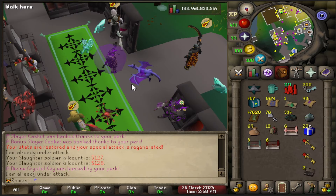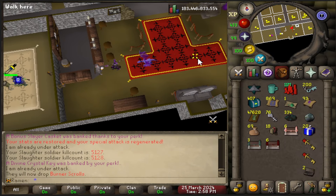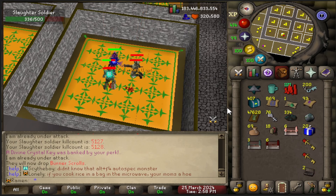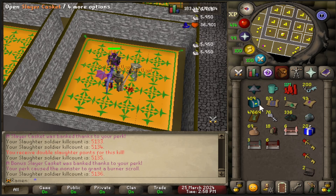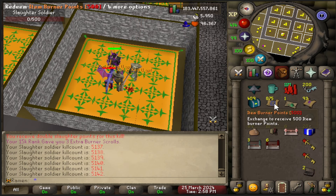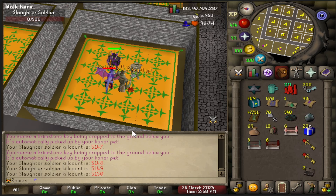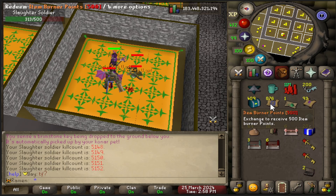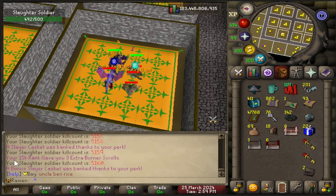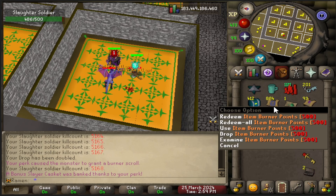Going back to the dungeon — Slaughterhouse — I right-click Bartender Bender and click switch drops, selecting burner scrolls. Right off the bat we're already getting burners. The notification reads: your perk caused the monster to grant a burner scroll. Look at that — we're getting a ton of them, four at a time per drop. Then another message: your 15k rank gave you three extra burner scrolls. So every time we hit a burner scroll roll, we're getting four total — that's 2,000 burner points per roll. Pretty nice.